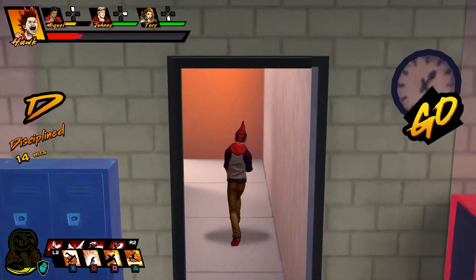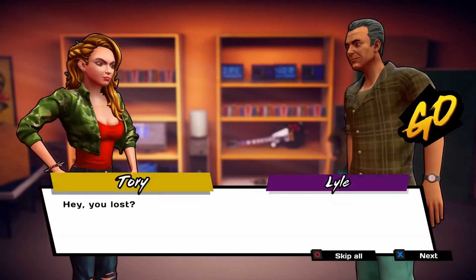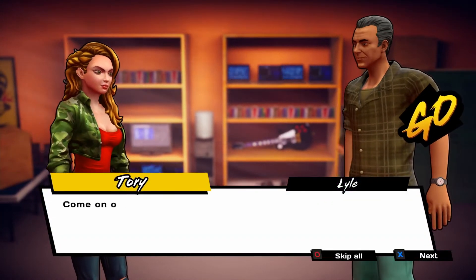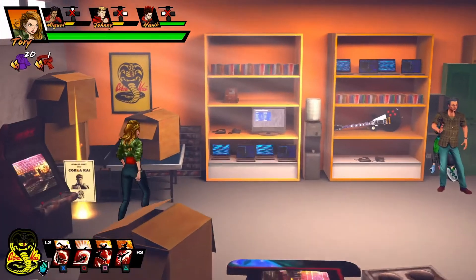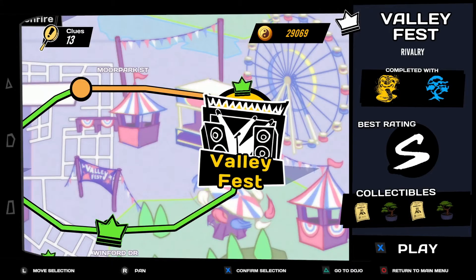Another way of finding them is by finding the secret shops and completing Lyle's challenges. Once you've completed the challenge, which is a wave of enemies, you will receive another collectible.